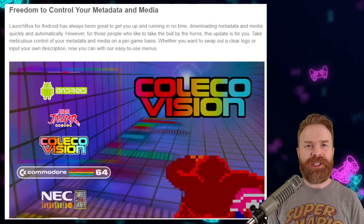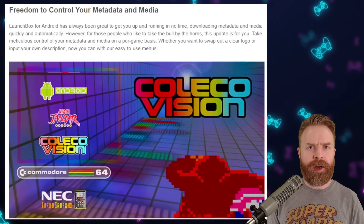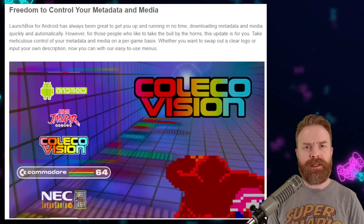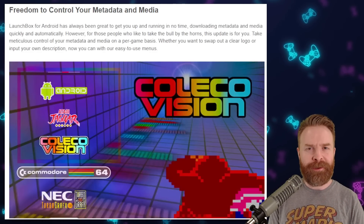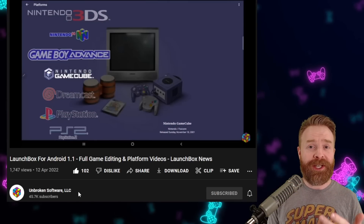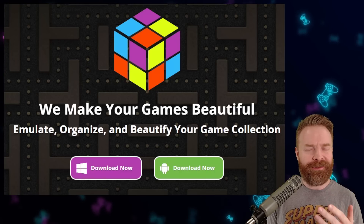This new version lets you control the media and metadata per game. If you've imported a game and things aren't looking right, you can change the pictures. If the title is wrong or something else is off, you can go into the metadata of your ROM and change it. For arcade games, if you've imported a specific version, you can add that very specific version to make launching it a lot easier. They've also improved customization by adding in-platform videos, and you can completely change them if you want. I'm a big fan of LaunchBox and I'm excited to see them paying attention to it and making it even better.